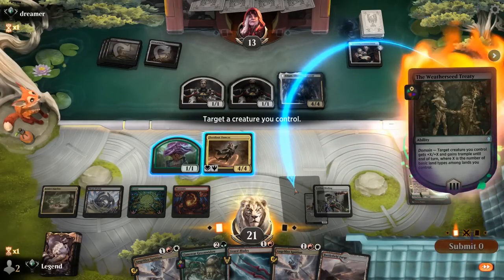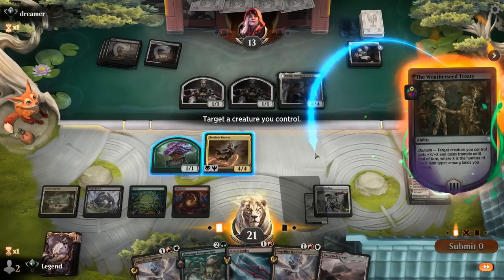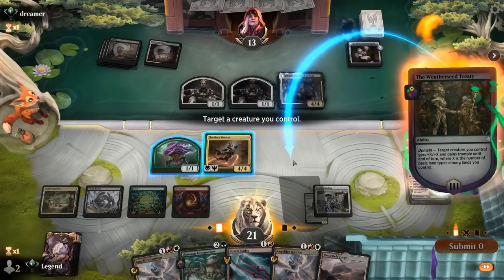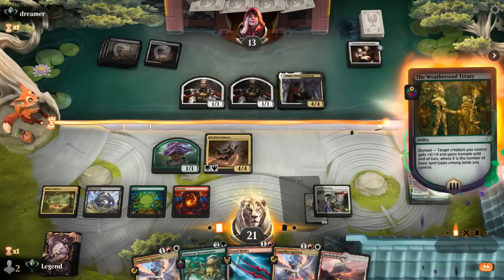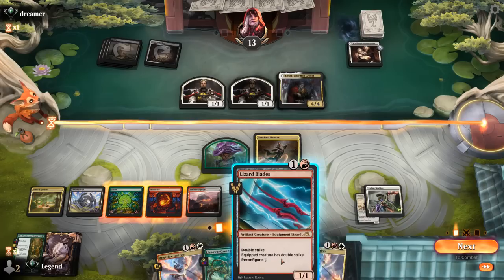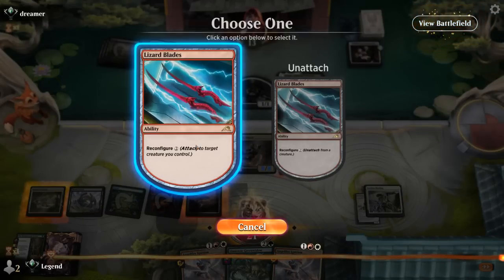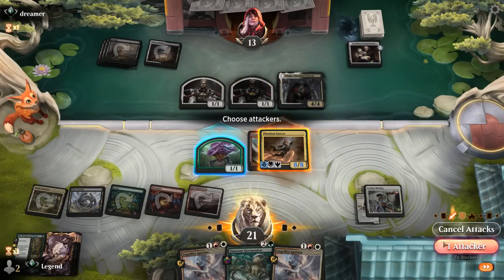We've found a Battlefield Forge. What do we want to go for here? We can pump Dancer — Domain's going to be four, so plus four, making it an eight. Then we could play Blades and reconfigure it, which would be 16 with Trample. That seems decent. Alternatively we can just play the Blades and Ignition the Blades itself, but reconfiguring here seems better. We didn't even need the untapped land necessarily for this to work.